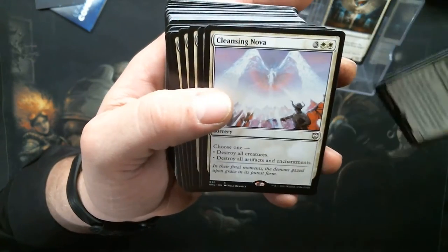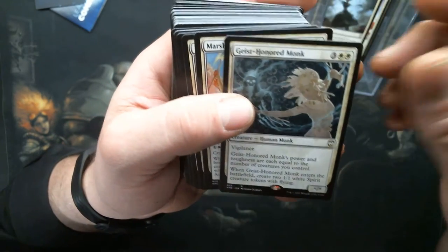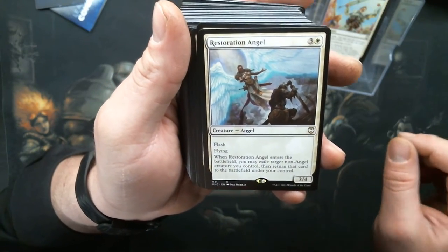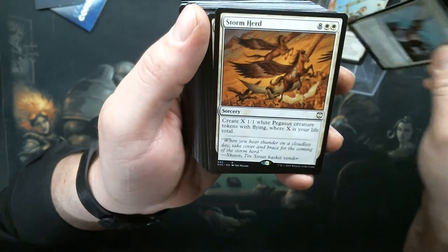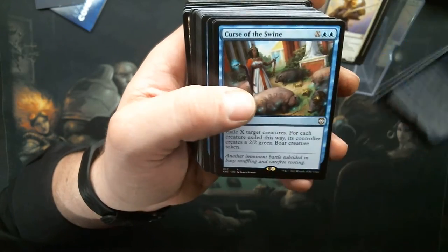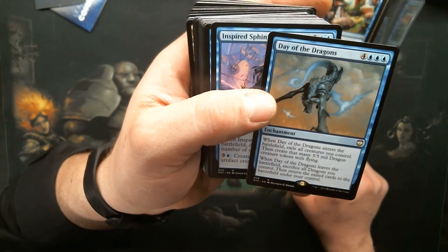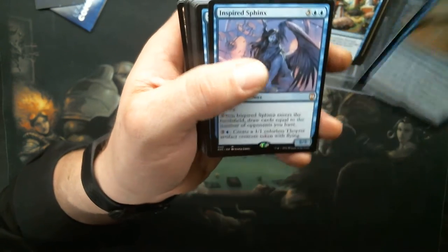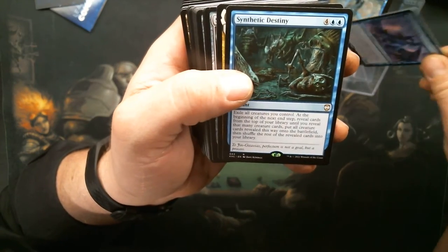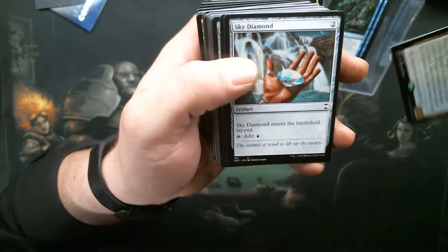Angel of Finality, Angel of Serenity, Cleansing Nova, Eerie Interlude, Geist-Honored Monk, Marshal's Anthem — that's a Restoration Angel. Storm Herd — why not? Sun Titan. Arcane Artisan, Curse of the Swine, Day of the Dragons — turn them 1/1s into 5/5 Dragons. Inspired Sphinx. Synthetic Destiny. That's a Brago.